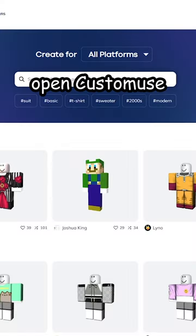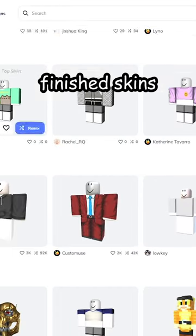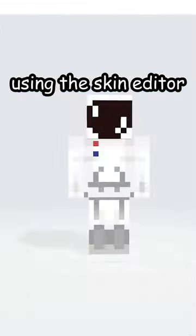First, open CustomUse, the best place for customizing Minecraft or Roblox skins. Here you can find many finished skins, but I will be making my own using the skin editor.